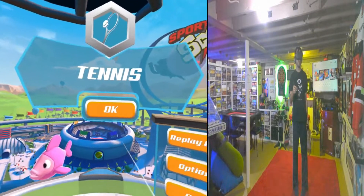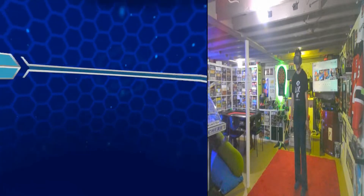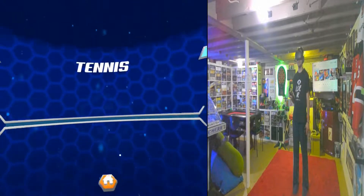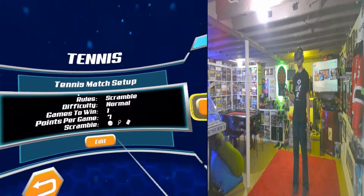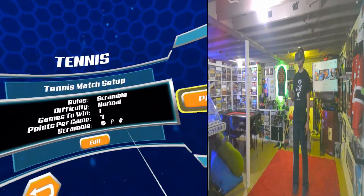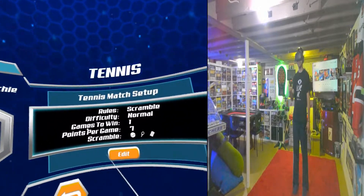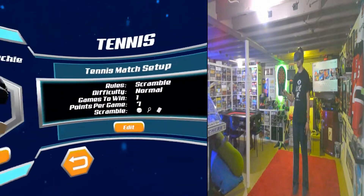Let's go ahead and do tennis. Alright, let's hit the court. You can see there's training mode, quick play, and challenges. We're going to do quick play. Rules and scramble — we're going to do scramble for all the sports because that's what makes this game different. You can also change the rules from scramble to normal and just play a regular tennis, bowling, or baseball match. You can choose the games to win and all that. Let's hit play.